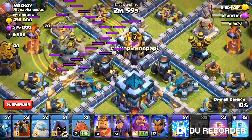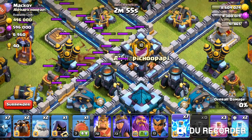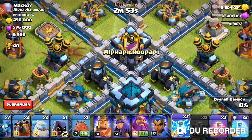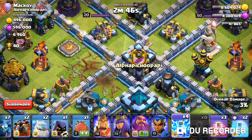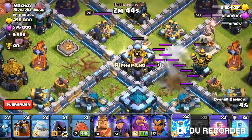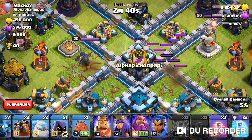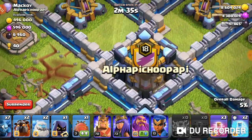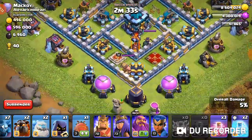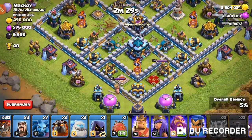Basically creating the spell funnel on top of the air defense, clan castle, and the scatter. I'm not sure if I'm going to get the scatter — yeah, I'm not going to be able to get it, but I can get the defenses around the scatter. I missed one of the lightning spells — that was a fail. Lightning fail in the chat, that was terrible.